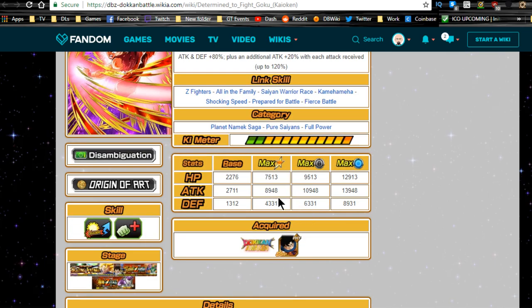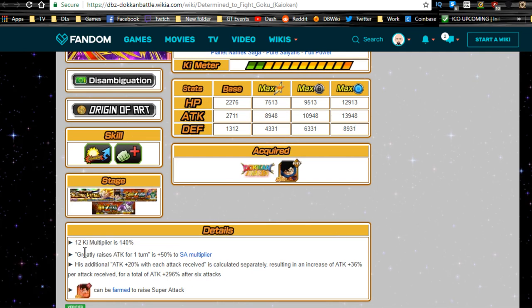Full power max stats: HP 7,513 / ATK 8,948 / DEF 4,331. With base dupe system: HP 9,513 / ATK 10,948 / DEF 6,331. With max unlock dupe system: HP 12,913 / ATK 13,948 / DEF 8,931 — which is insane.